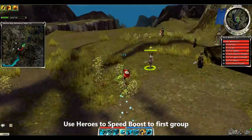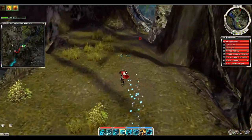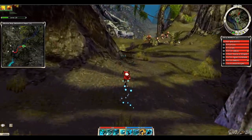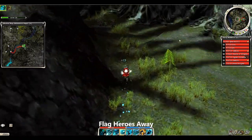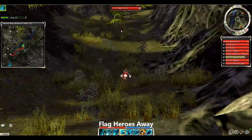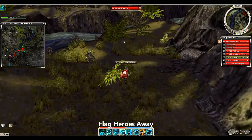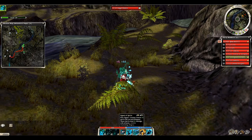One thing I want to mention beforehand: when you take your heroes here, do not have them in range once you get near the first group. I flag the heroes away right outside of my aggro bubble — you'll notice they turn grayscale, which means they are out of my range. Then I set my spirits up to kill that first wallow.